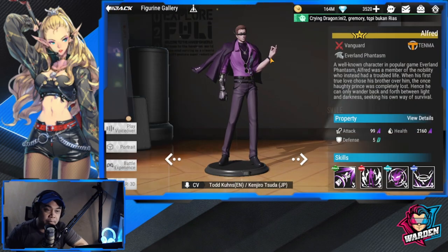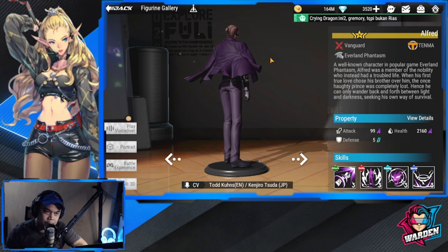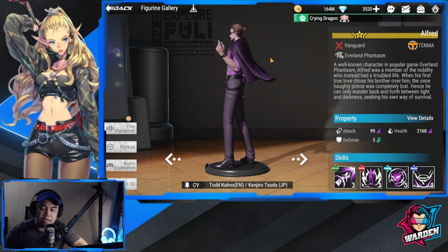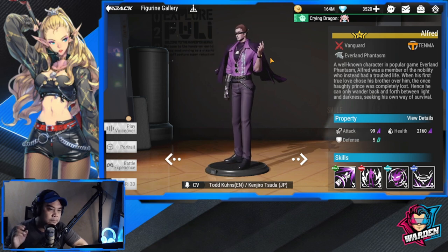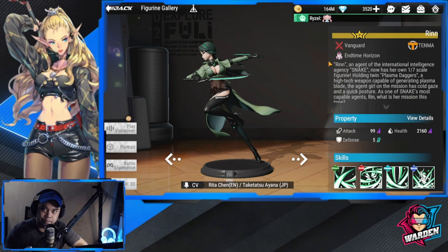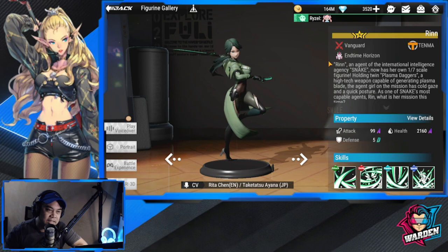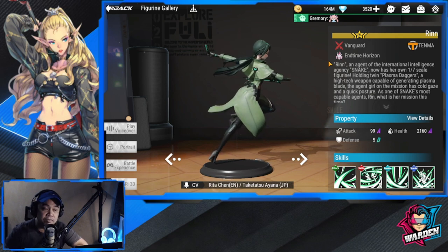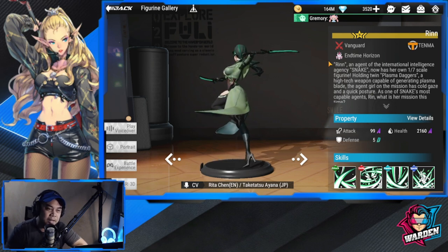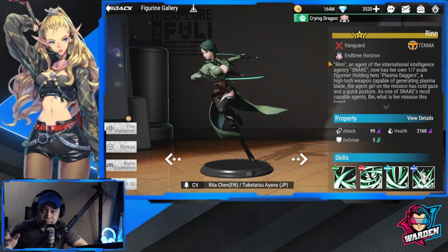Next is Alfred. Before our next vanguard came out, he was the staple for Tenma — lifesteal, survives pretty well — but he's better with lifesteal than damage dealing. He was kind of eclipsed by Rin, but not that much. The problem with Rin for me is she's good with lifesteal and the damage she gives, but she doesn't have much HP to survive. It really depends on the build.